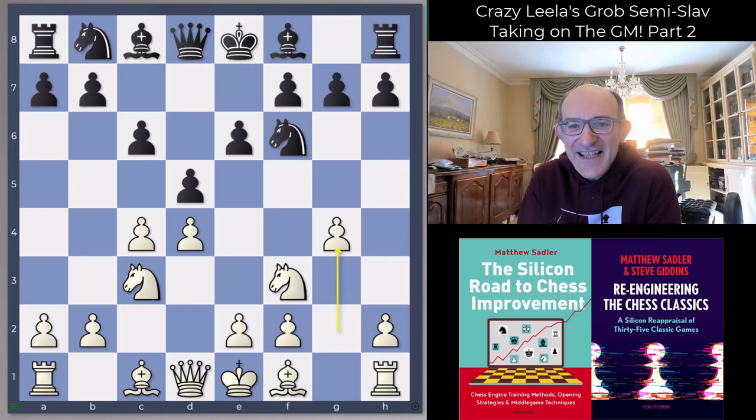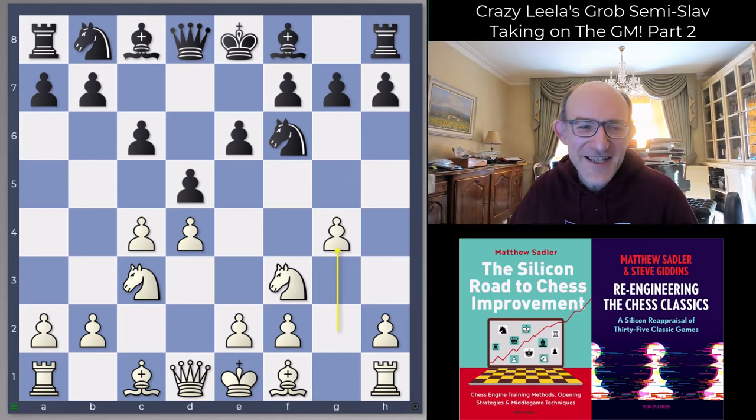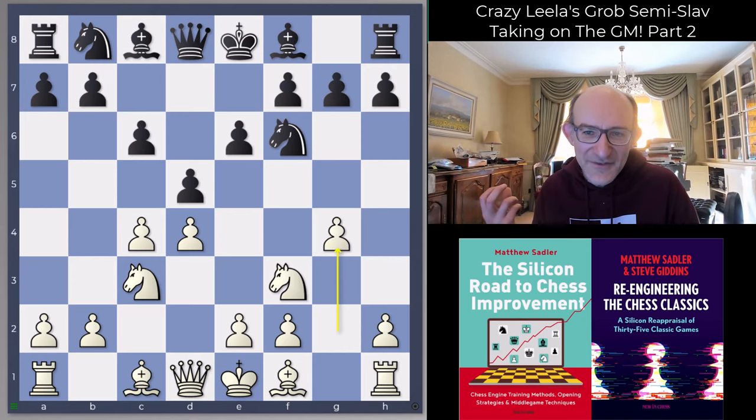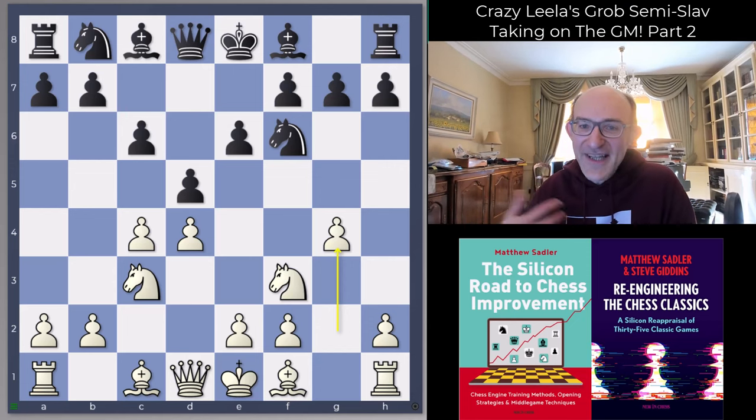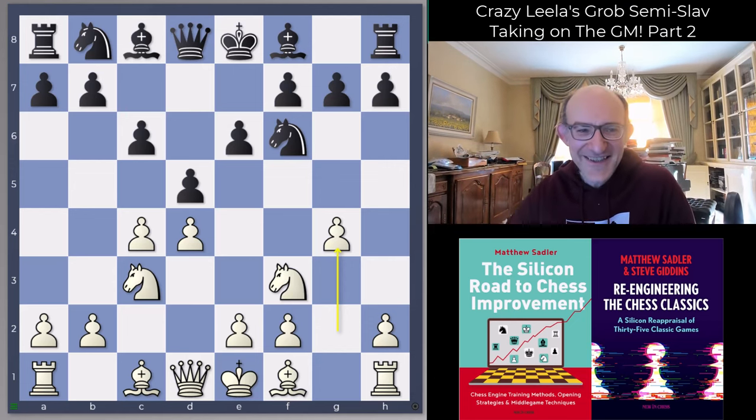Essentially I've got Leela with a special feature called WDL Contempt - take a look at my blog article on matthewsadler.me.uk to see how to configure it. It's basically suggesting ideas to me in the opening that would be good fits against players rated 400 Elo weaker than me. So say I'm around 2700 and I've been playing somebody around 2300.